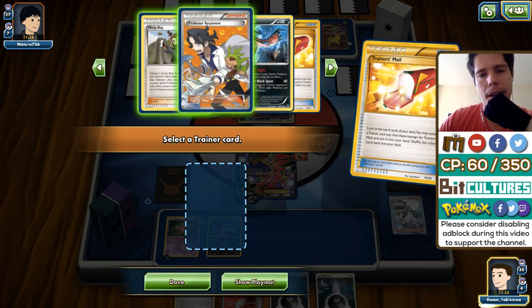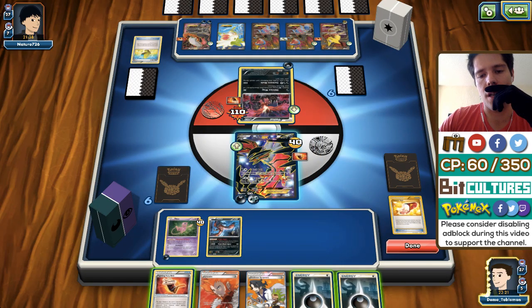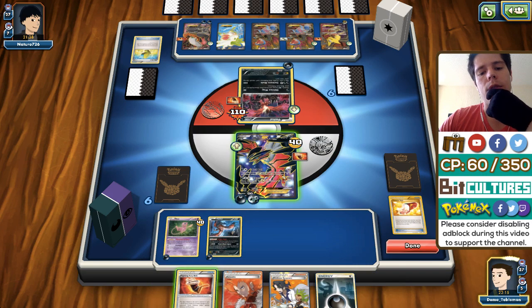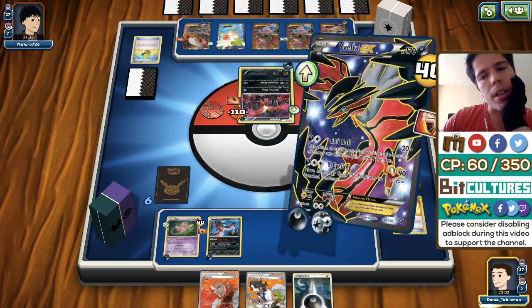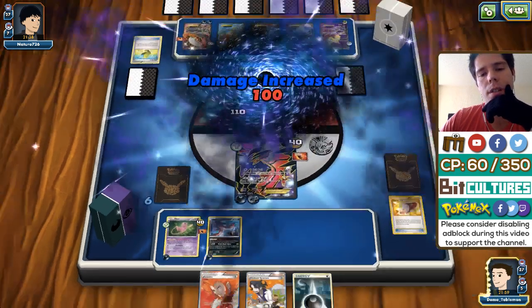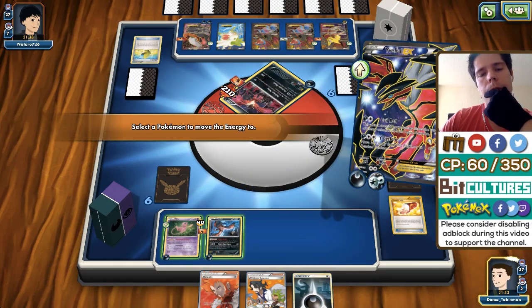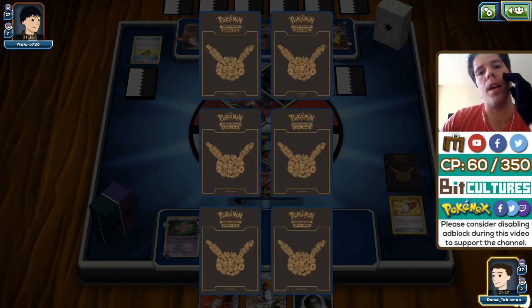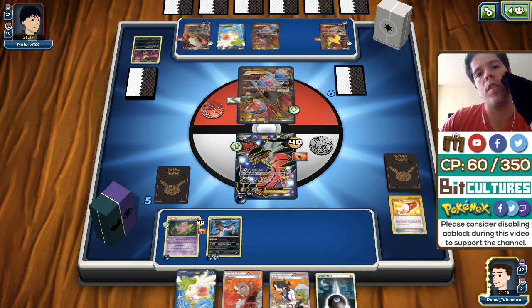We N my opponent and his Mew gets hit for 40 damage — perfectly fine by me. We don't have a return KO on his Yveltal but we do have a two-hit KO. He goes for Shaymin, filling up his bench with easier targets for Fright Night Yveltal. He attaches a Fighting Fury Belt to Giratina, making it harder to KO, but not unreasonably hard — it was almost always going to be a two-hit KO anyway.